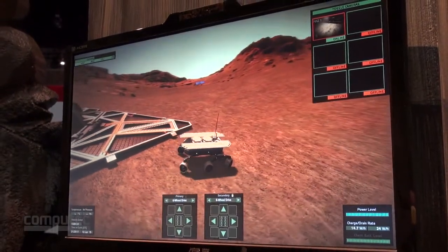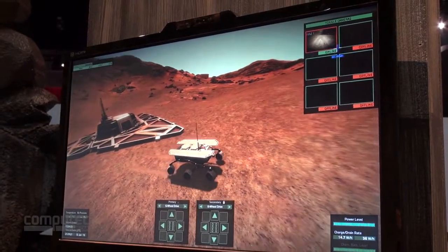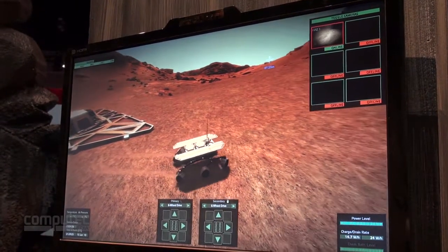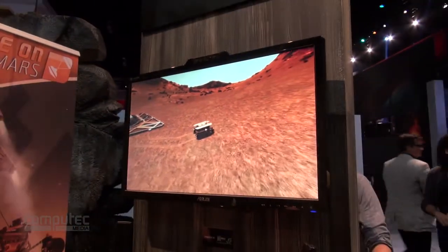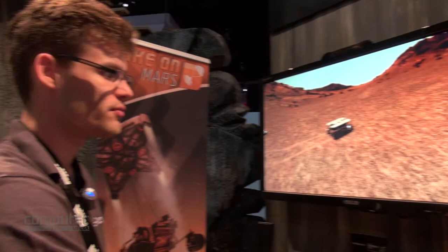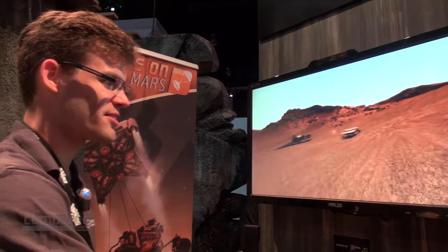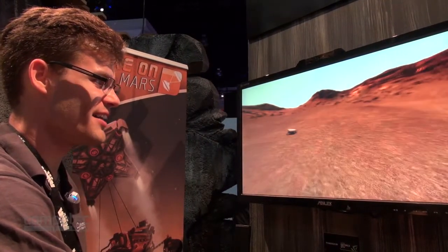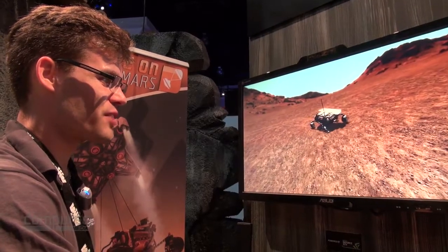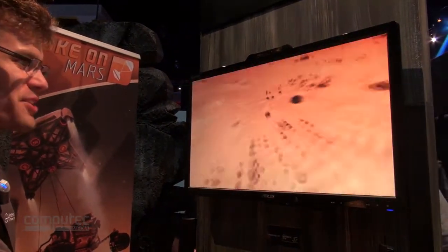The physics simulation in this game is very accurate. This rover itself is composed of about 60 individual parts, all physicalized. If I jump outside and grab a wheel and break it off, you can see that it is truly made of many, many small parts — I can eventually take the whole thing apart.